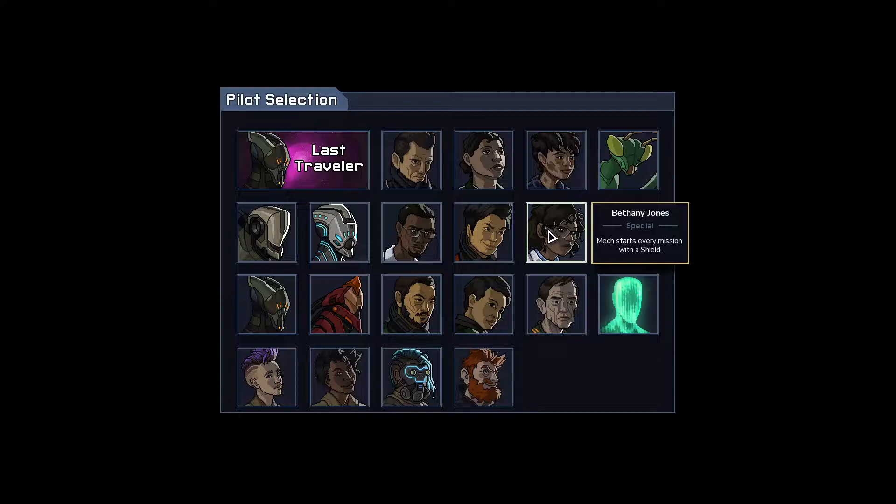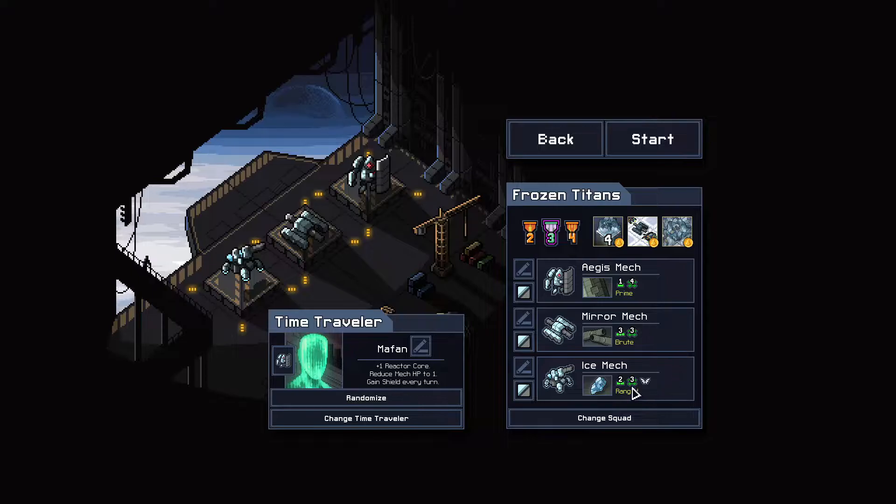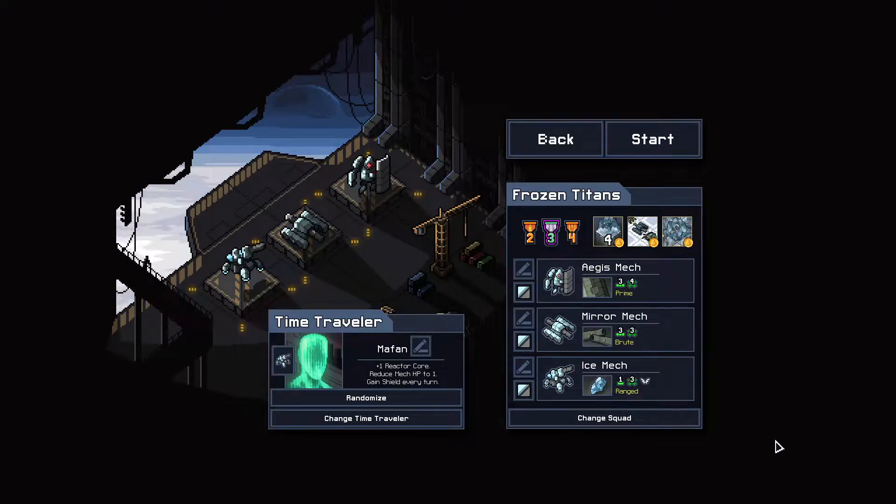Bethany is the classic combo with this squad because she starts with a shield. It's a pretty mediocre pilot power, but it makes the ice mech unstoppable. Even better is Mafan the Zoltan — he also gets a shield that respawns at the beginning of every turn, so it's a repeatable shield, and he also starts with an extra reactor core. To counteract this, his health is reduced to one and he cannot gain health, but for this mech that's really not a huge deal.